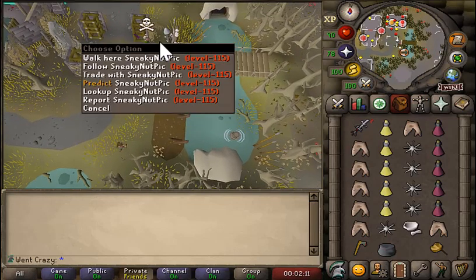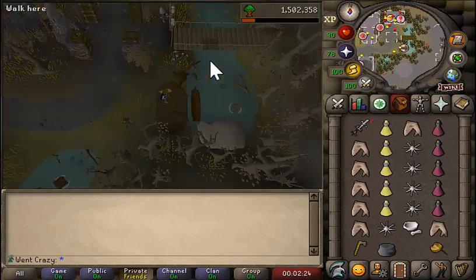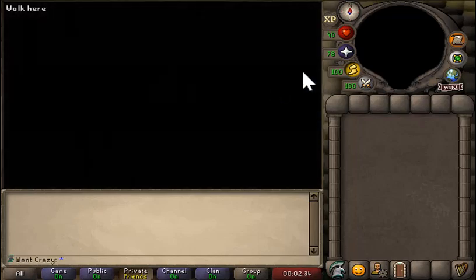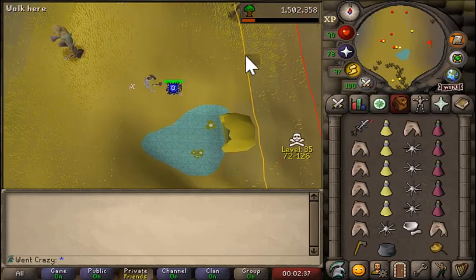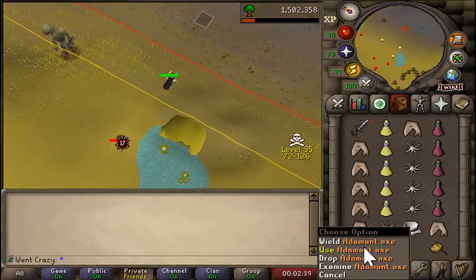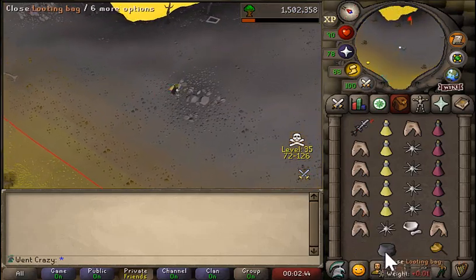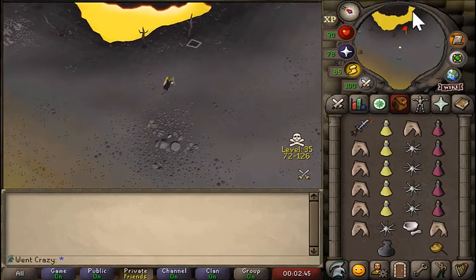I did forget to mention you can also use a rev cave teleport. All right, so we're chopping the waka and we're on our way.